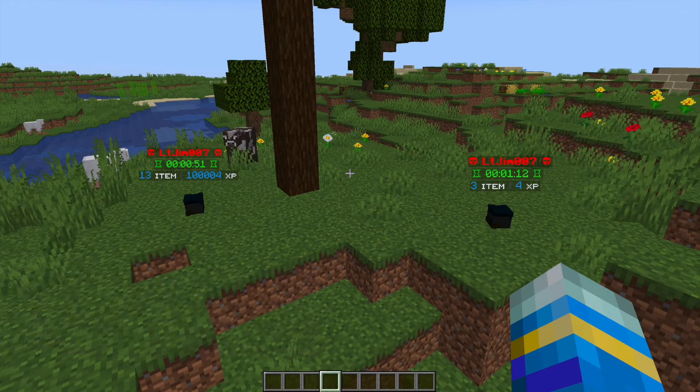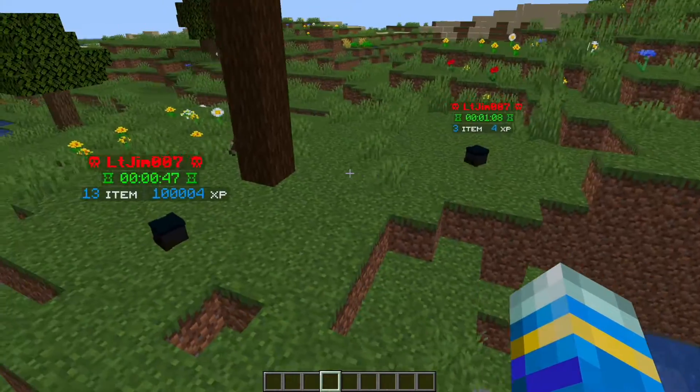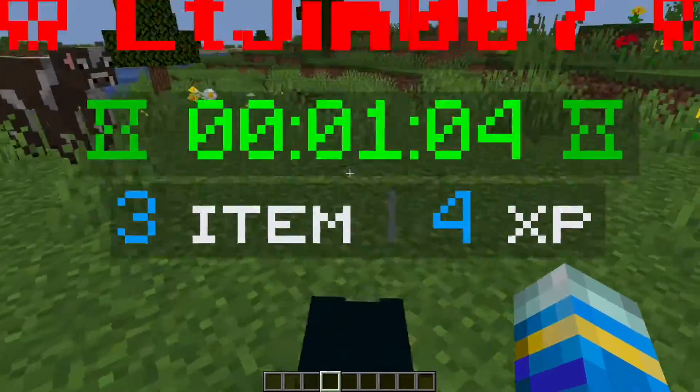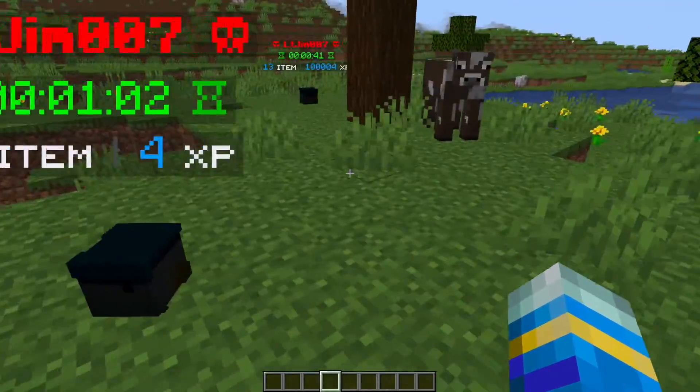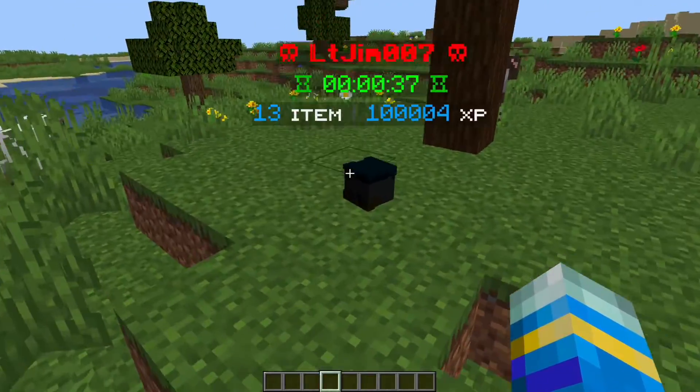Hey guys, welcome to another Server Miner plugin tutorial. I'm your host LCGym007, and today we're looking at the AxeGraves plugin. This is a really awesome plugin which allows you to save your items when you die, and then you can come back and grab them from the grave that has spawned.